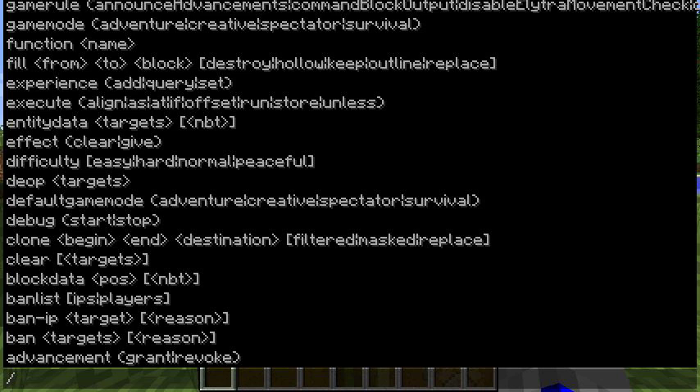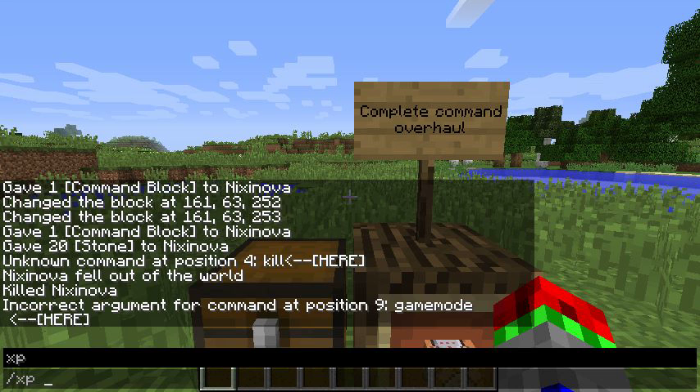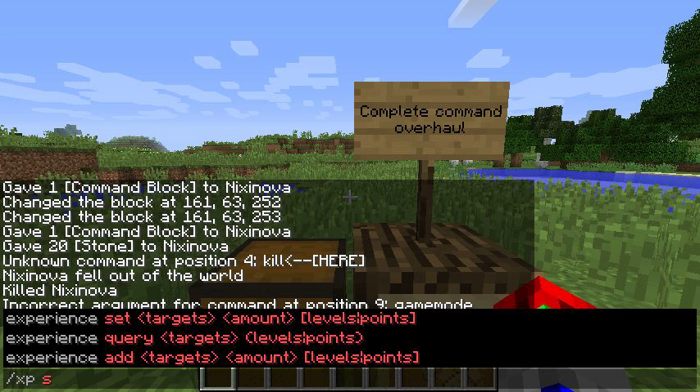/effect is now give or clear target. It's no longer effect, target, clear. And /xp now has set, query, or add.